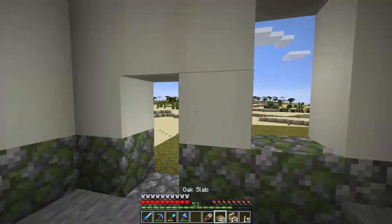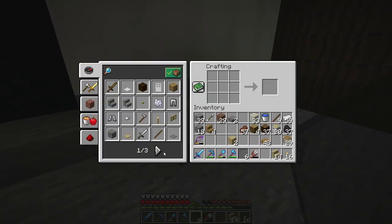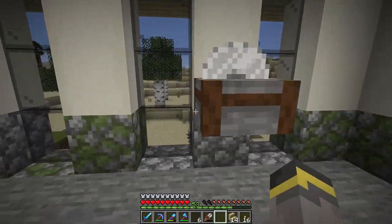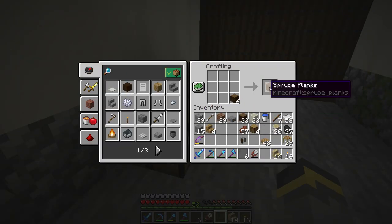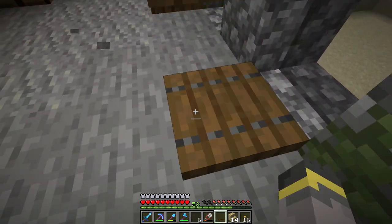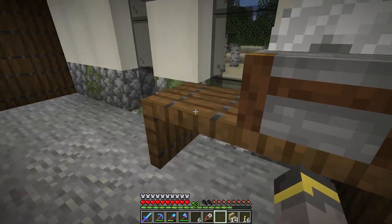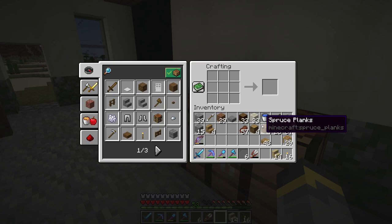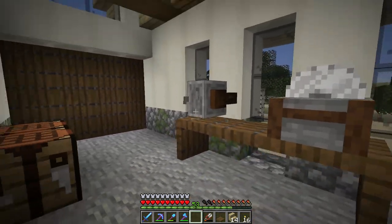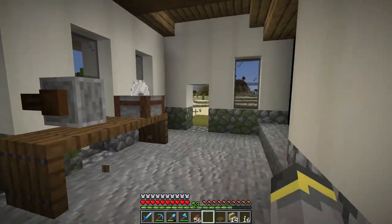On the back wall we have a weird open area - a window right there would help break up the wall and make things more open. For garage decorations, we'll do machine-y looking things - a grindstone, plus the two crafting tables. We'll build a simple little bench with spruce trap doors, keep the stone cutter off the floor - you wouldn't want to step on a stone cutter in a real building. We'll hang the grindstone from the wall, extend the bench across, and lower the grindstone down one block.